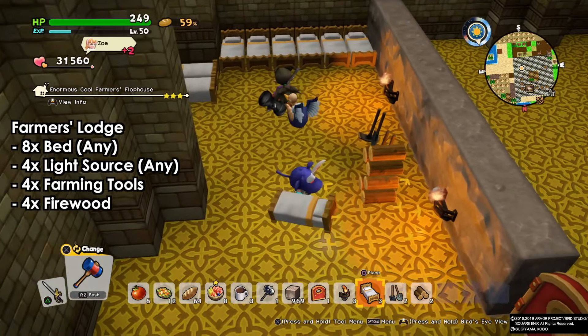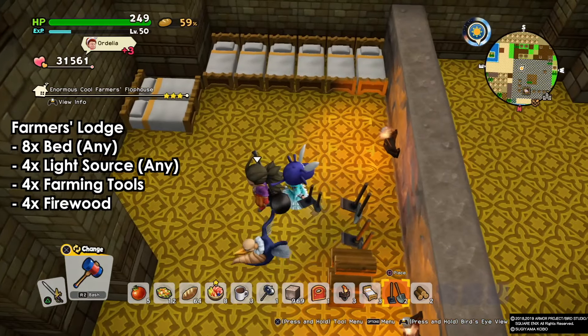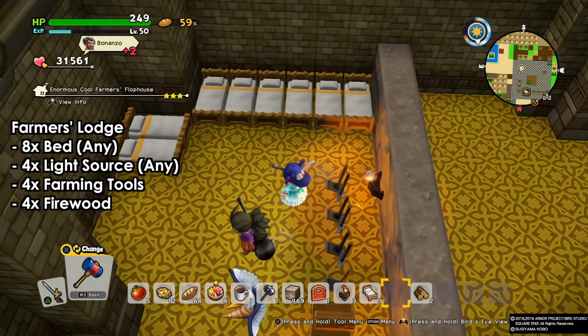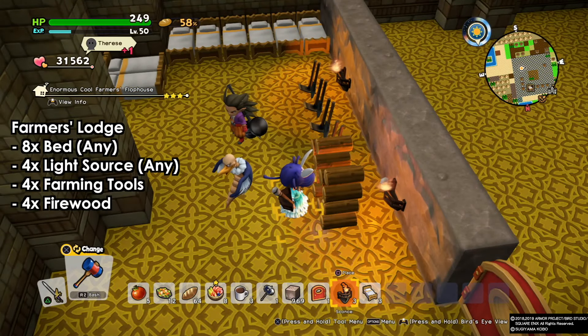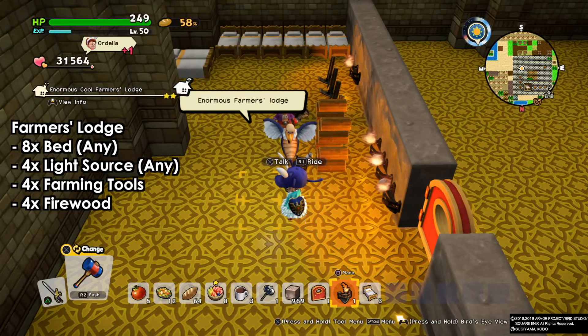Next, the farmers lodge — just double it down again. So eight beds, four light sources, four farming tools, and four firewoods. By the way, the light sources can be anything, even a little light source on a bed works.